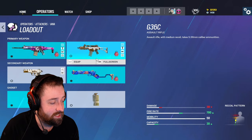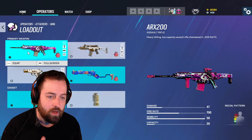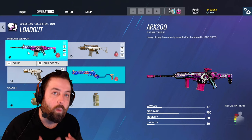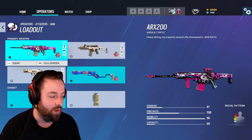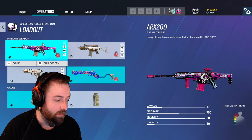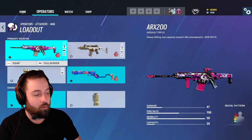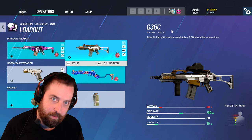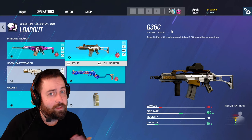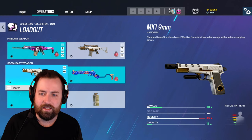I understand people using the G36C — like comparing Ash versus the R4C — but comparing these two guns together, Ayana being an entry frag or secondary frag kind of operator, to win that first initial firefight she gets into, I feel like overall the ARX takes the cake. The G36C does have a slightly faster fire rate and a little more ammo, but the ARX has a lot of stopping power. I prefer the ARX, but there's nothing wrong with the G36C.